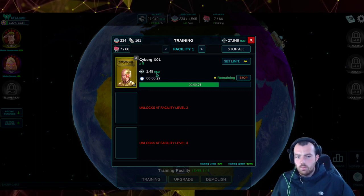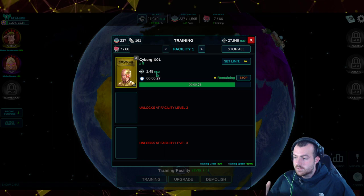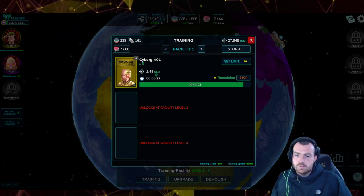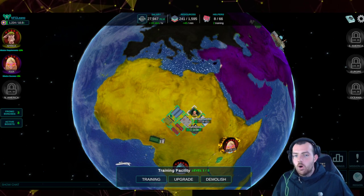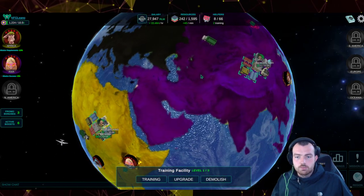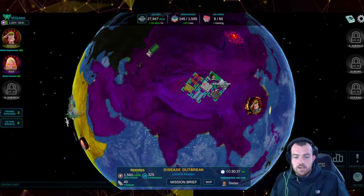Bear in mind if you're a new player: the cost to unlock regions goes up. Before I opened Asia it was 0.79 RLM; now it's 1.48 RLM — it's effectively doubled in price. But the reason to open Asia quickly is to access higher level missions.